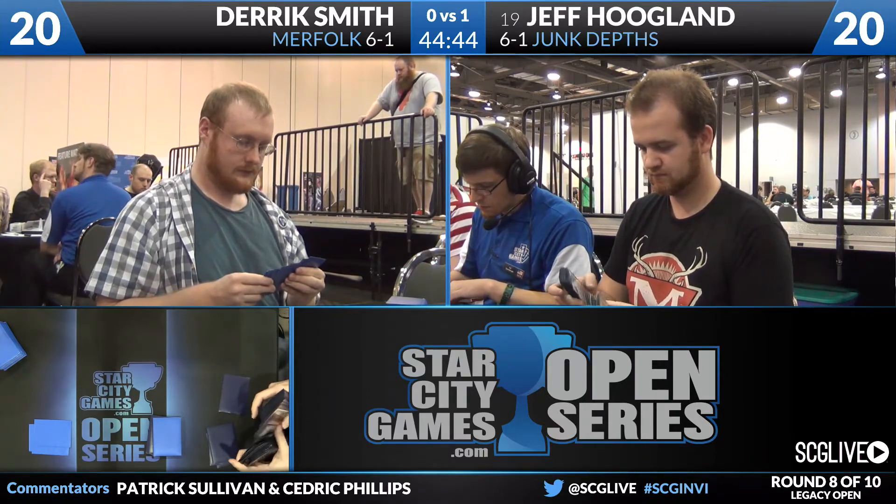Winner, winner — Jeff Hoogland dinner. He wins game number one with Junk Depths over Derrick Smith playing Merfolk. Derek's sideboard includes a Cephalid Empress, two Null Rods, a Pithing Needle, two copies of Thorn of Amethyst, two Tormod's Crypts, two copies of Dismember, two Echoing Truths, two Negates, and one Grafdigger's Cage. I think he will bring in the two copies of Dismember and the Pithing Needle — things to fight creatures with activated abilities and removal spells for the troublesome threats Jeff brings.